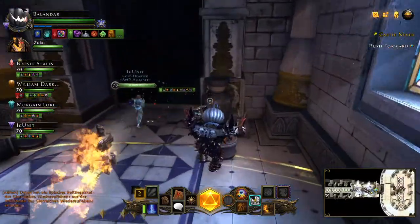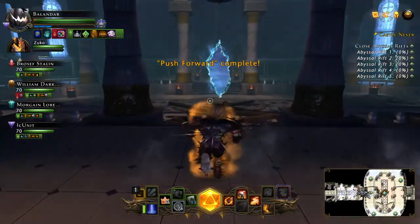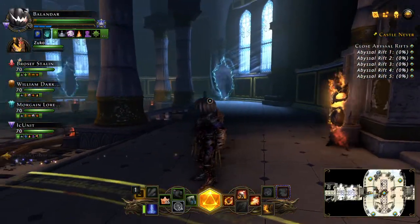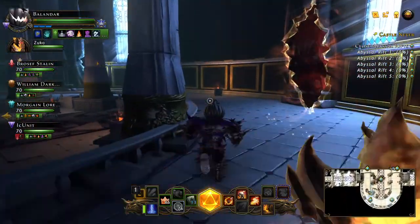Go through this first doorway into the rifts. At this point, if you have a strong tank and healer, each one of you can take a separate rift and go ahead and clear these out. They're regular enemies, so it's quite easy to clear these on your own.